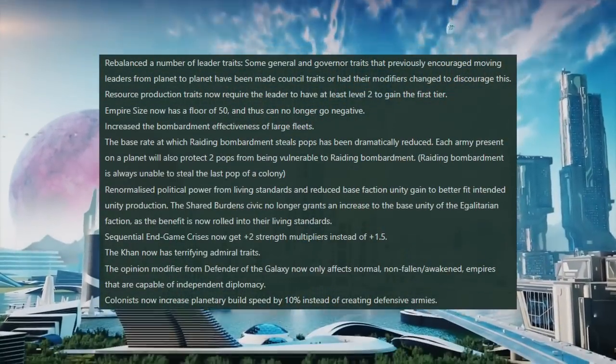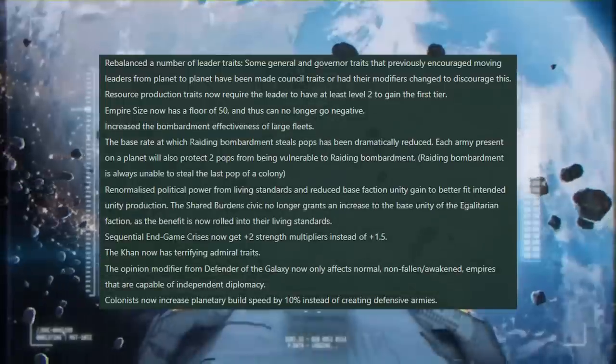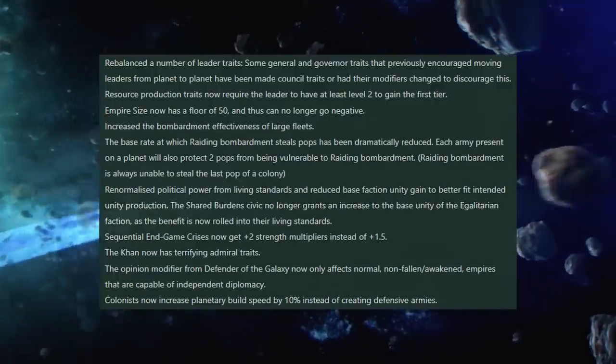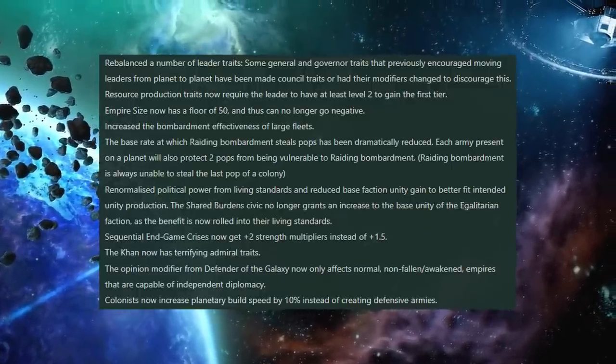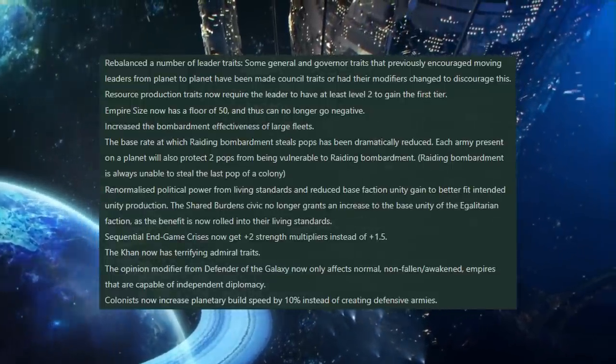Right at the start with the balance changes. They've rebalanced, yet again, a number of leader traits. Some general and governor traits that previously encouraged moving leaders from planet to planet have been made into councillor traits, or have had their modifiers changed to discourage this sort of movement.